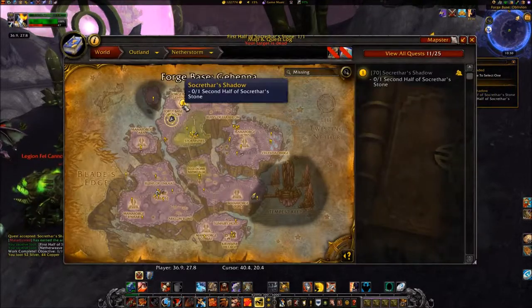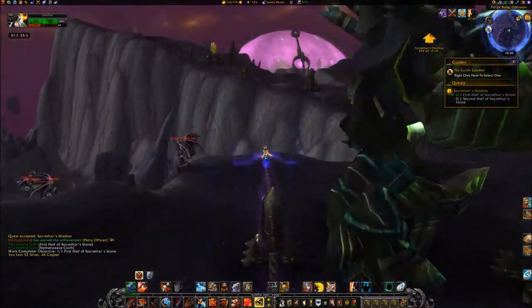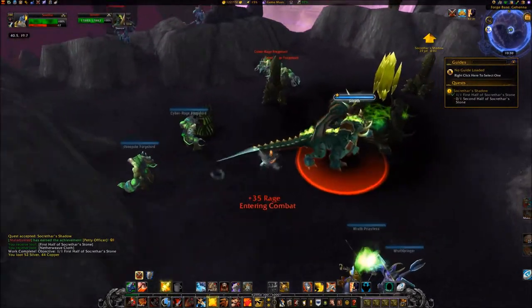Travel northeast to Forge Base Kahana at 40, 19. Kill Silroth and loot the second half of Socrathar's Stone from its corpse.